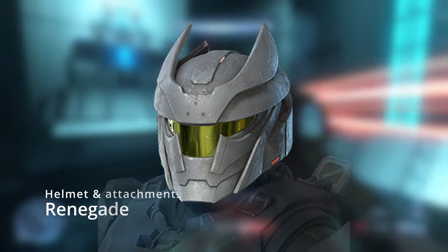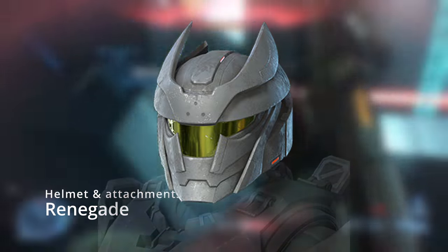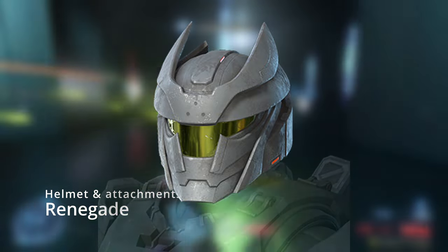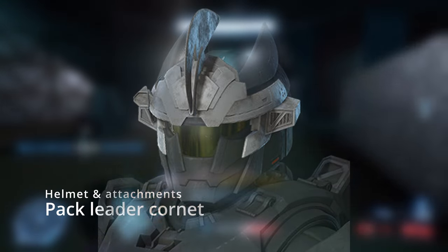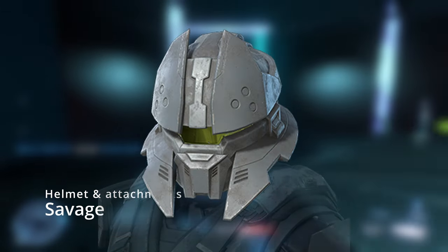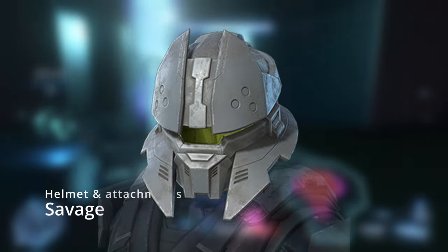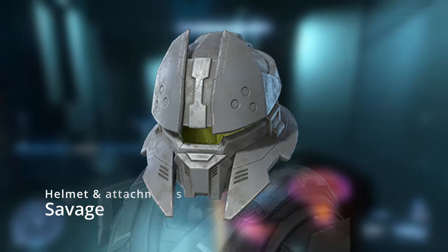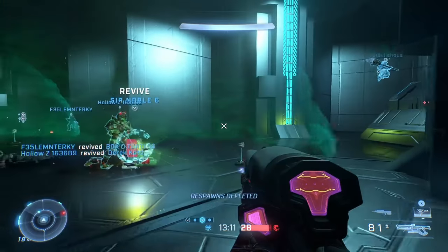On to the next helmet we got Renegade, which I believe is a Yōrai helmet or maybe just a typical Mark 7 helmet. This one looks like one of those Halo Online helmets. Anyways, it's got a pretty cool helmet attachment called Pack Leader Cornet. The last helmet is called Savage, which I'm assuming is another Banished-themed helmet. This one is really interesting looking as well, but unfortunately it doesn't have any helmet attachments.